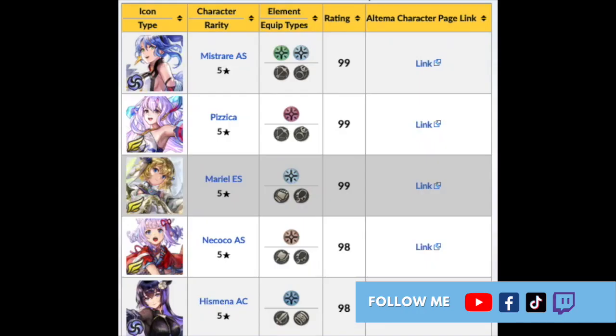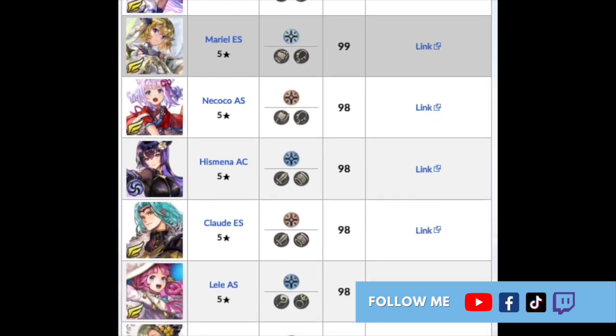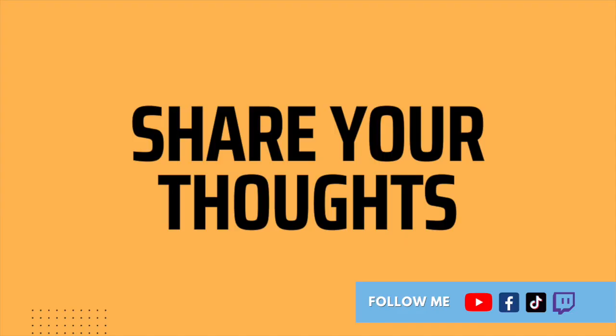And there you have it — these are the top units in Another Eden Global's tier list. Who are your favorites? If you have any other tips or thoughts about these units, share them below. Don't forget to like and subscribe. Love you, bye!